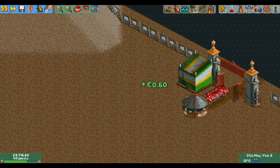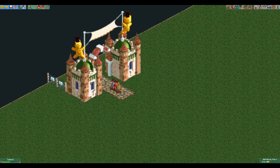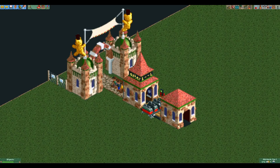And that's it — we have just beaten Bumbly Bazaar by using only two tiles. I will once again say that I do not think it is possible to beat this record. You need at least one tile of path to get guests into your park and another tile to have something for the guests to interact with, which can only really be a shop, as any ride requires at least three tiles.